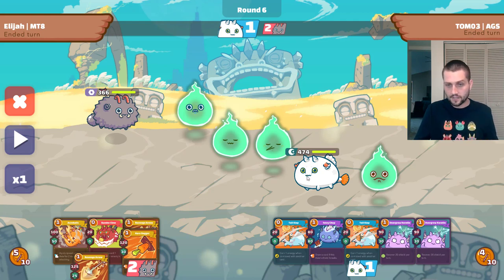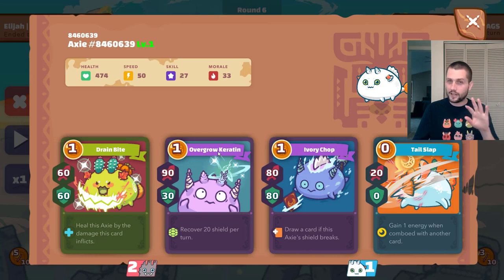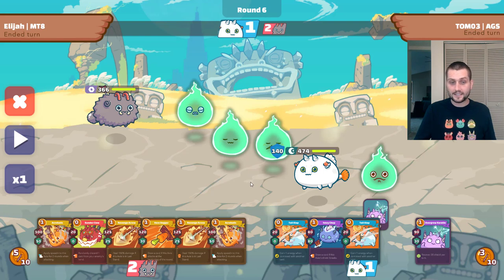This is where the outplay comes into effect. You might be thinking: 5 energy, we're a mech, we do extra damage to Dusks — let's go ham with all three high damage range cards plus the Arco and try to get the kill. No. That would not actually kill this Axie. When he plays two Bumpies or Overgrown Keratins, he's recovering 40 shield per turn, so every attack does 40 less damage. If I play all four cards and get down to one energy, and he manages to heal and reduce a bunch of damage, I'm really not in a good position in this 1v1. So it's uncomfortable, but looking at his weakness: he doesn't have much energy and reptile cards do less damage to beasts. I can actually safely pass.